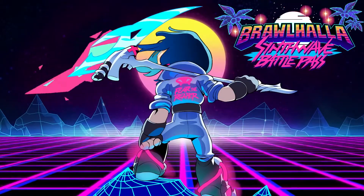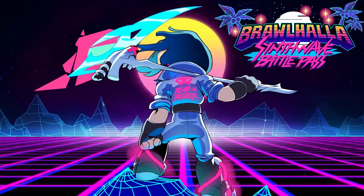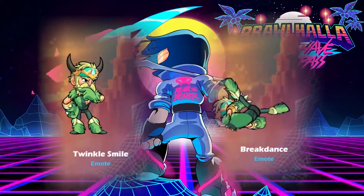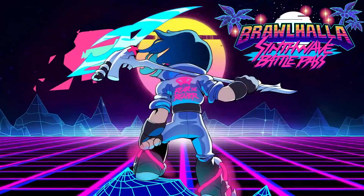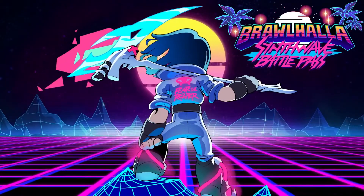In the regular version, you can unlock 4 avatars: Smooth Tech, Unbox, Spray Can, and Virtual Cruise. For weapon skins, we have Smooth Wave for Bow. There are 2 Taunts — Twinkle Smile and Breakdance — 1 Sidekick being Robo Neko, and 10 Synthwave Colors for Random Legends.